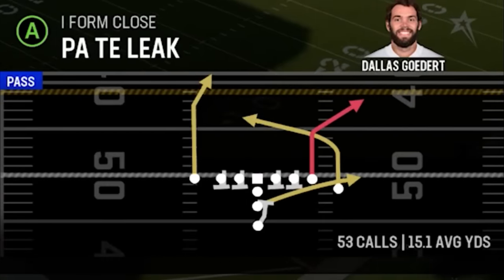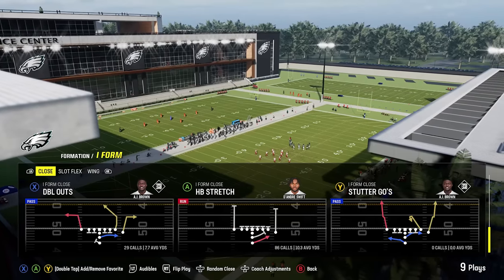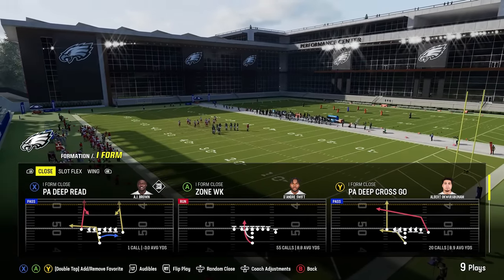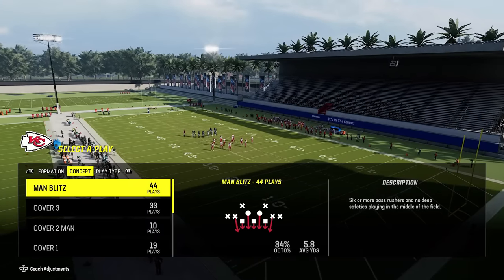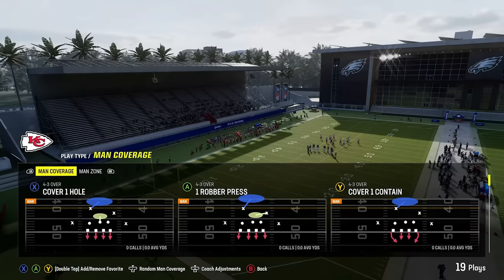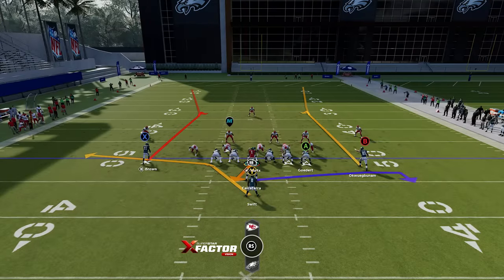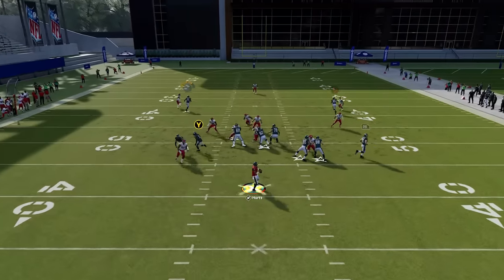When it comes to pass plays, there's one play that's all about one-play touchdowns and that's the PA Tight End Leak — I'll save that for last. There are a lot of really good dink-and-dunk plays that get open against just about any defense. I'll start with one that's coverage-specific: the PA Deep Read, which is specific to man coverage.